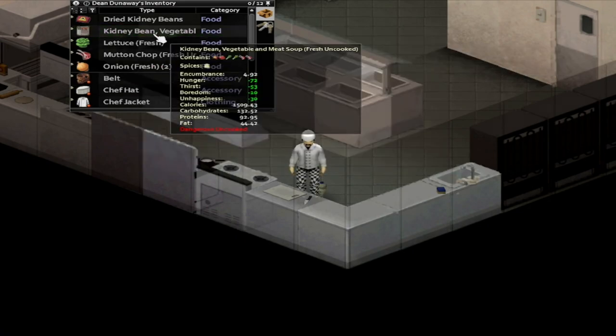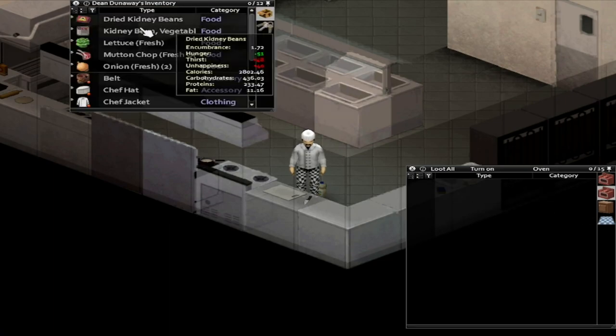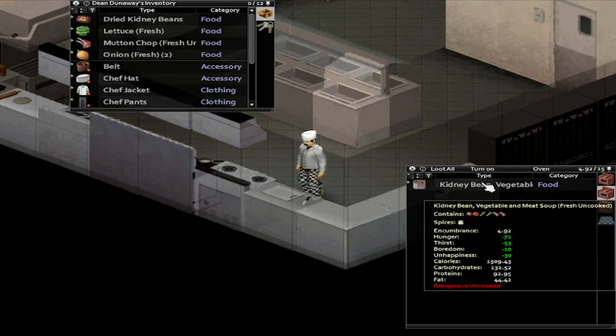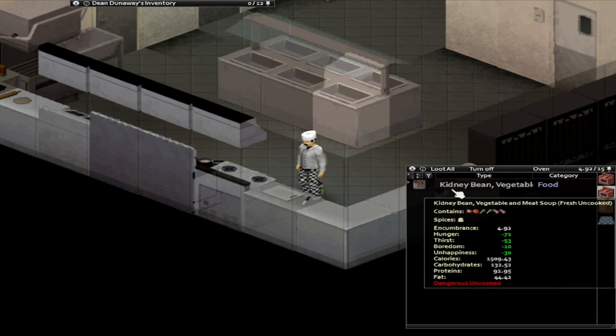After you fill up your cooking pot with a variety of ingredients to the point that you can't add any more, feel free to chuck it into an oven of any sorts — be it a regular stove powered by electricity, an antique oven, or a campfire — and wait for it to slowly cook.